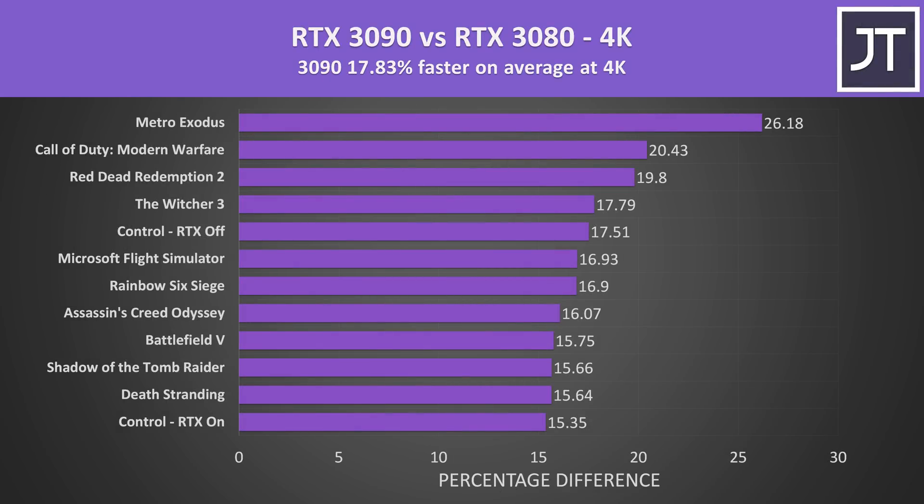At 4K the 3090 is now 18% faster than the 3080 on average. Again Metro Exodus saw the biggest difference out of the 11 games tested, but in most games the performance boost from the 3090 isn't exactly massive.